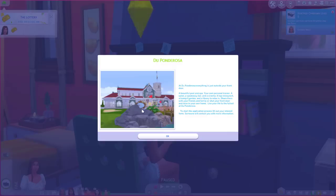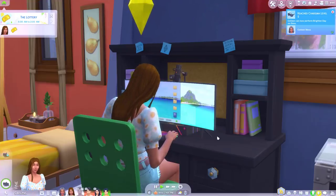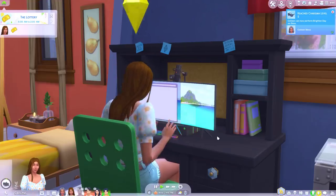Alright so this is middle tier. Can't really see it very well because it's blocked by this rock, but this one looks a bit fancier. Everything is just outside your front door - a beautiful pool and spa, your own personal trainer, a salon, a speakeasy bar and a cinema, a top restaurant, a tranquil garden and a library to relax in. Share them with your friends and family or shut your front door and relax in your own home. Live your life to the fullest at Du Ponderosa. Okay these are looking pretty good - even the basic one is looking good to me.